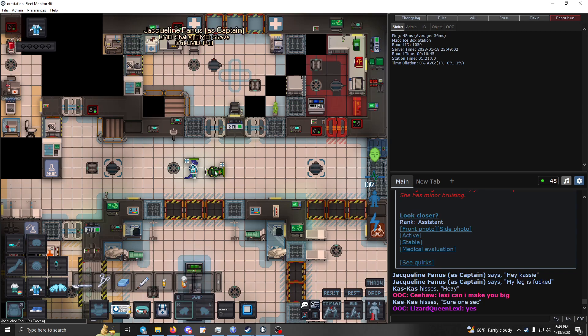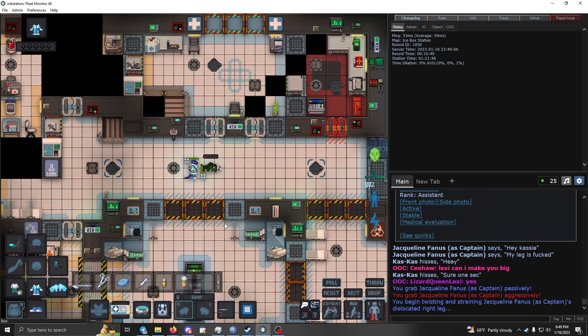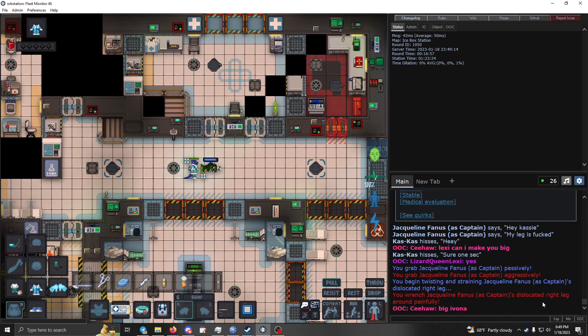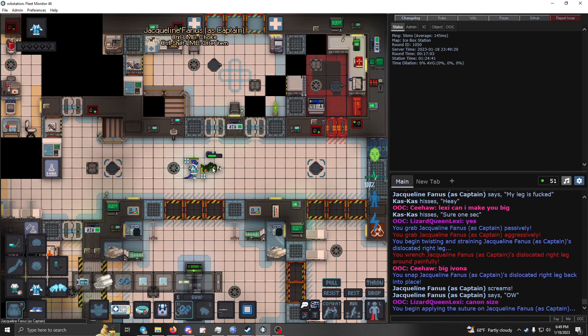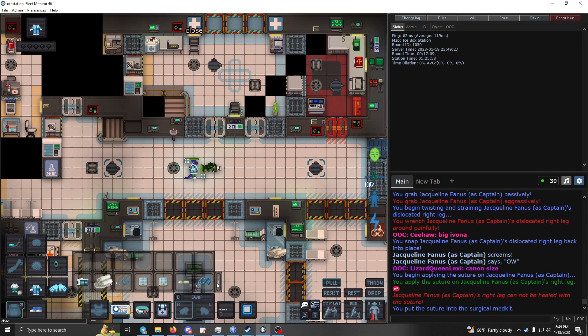Target their right leg, make sure you're on 'help' mode — not combat, so this isn't highlighted. Grab them once, grab them again, and then click on them — that will start trying to set their leg. It might take a few tries and it will hurt them a lot. Once that's done, grab your suture — they will complain — and switch them up. Then they're good to go.